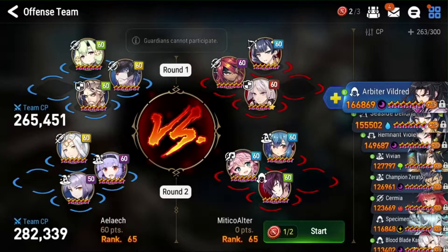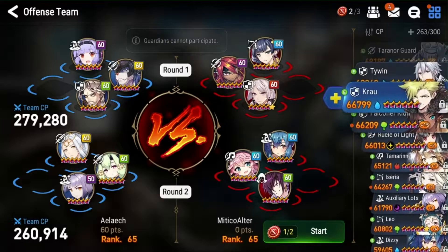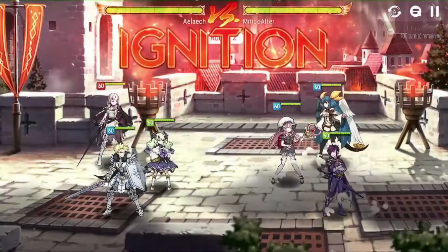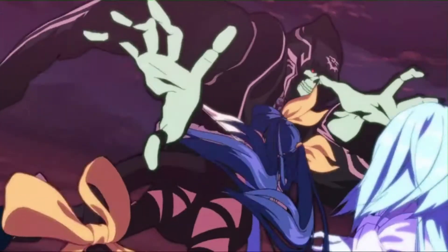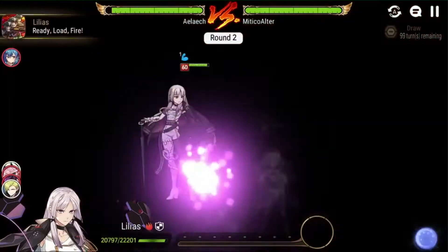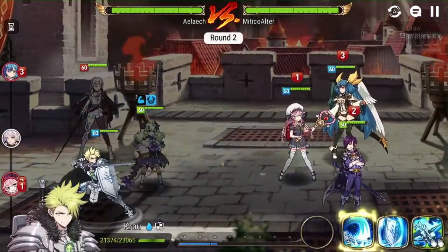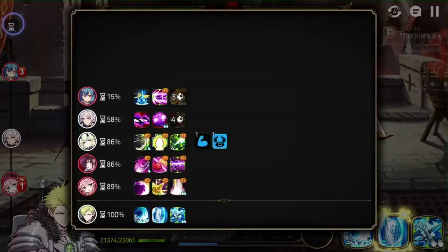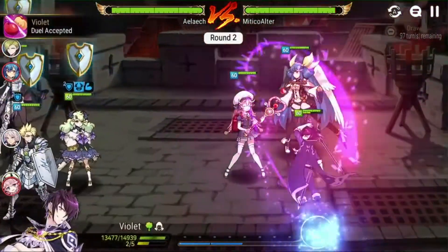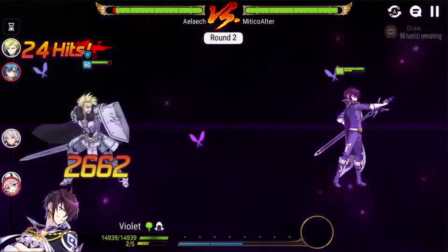I'm thinking of bringing Alencia down here along with Krowl, and I think the last person we'll go with will be Lilius. Dizzy goes first, which is what we want. S3. Now we will use Lilius to cleanse the debuffs. There's Idol's Cheer on Violet — it looks like he's gonna go anyway, so let's just try and push back the Angelica, which we don't. Violet goes onto Krowl. Doesn't do a lot of damage.